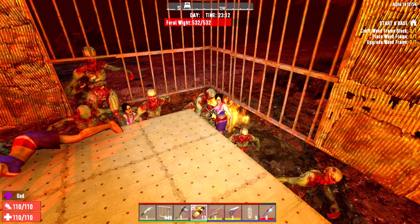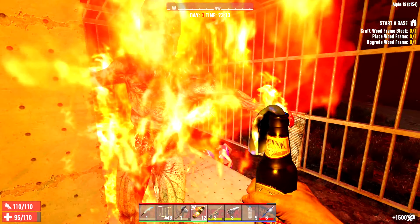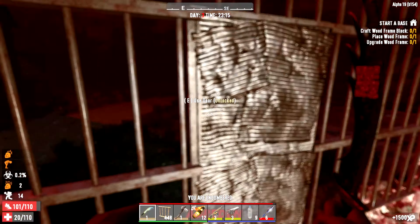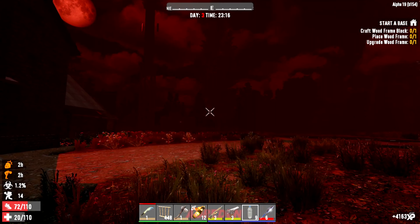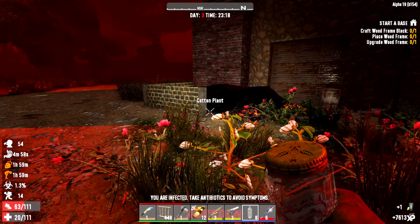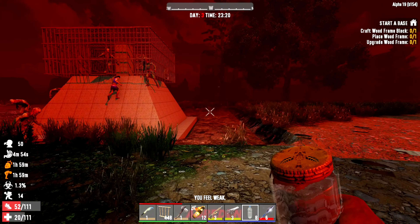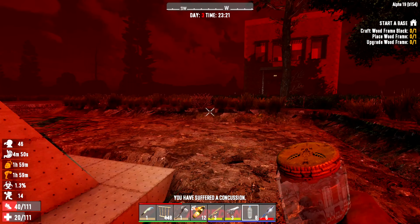Let's summon in some feral whites, maybe. So that should be interesting — we'll find out. Come on! You got in! Get out, please. They're going to be piling up a lot more now. I think we can throw a Molotov down there, actually. Yeah, totally — it's a good base.